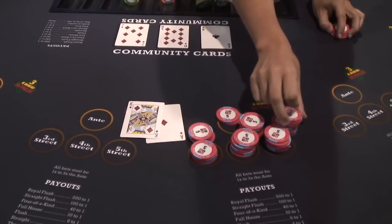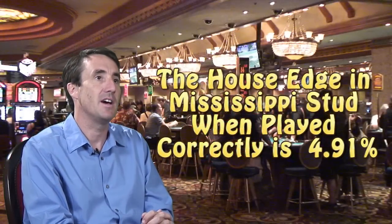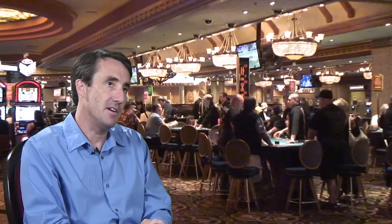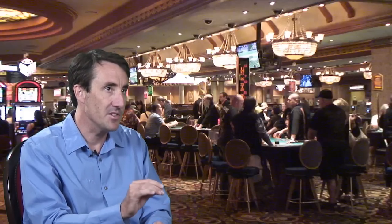Mathematically speaking, assuming optimal strategy, the house advantage in Mississippi Stud is 4.91% of the original ante wager. That means that for every dollar the player bets on the ante, he can expect to lose 4.91 cents.